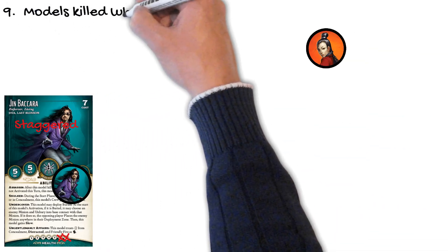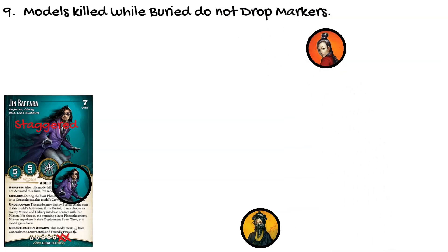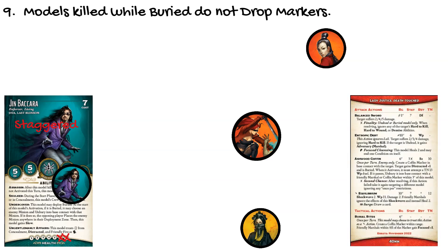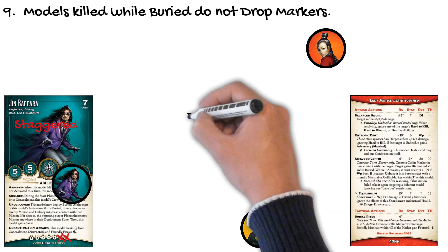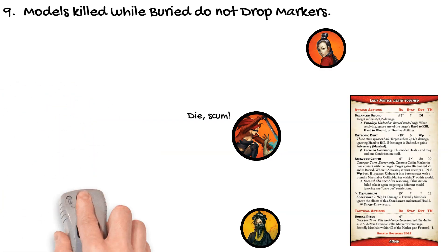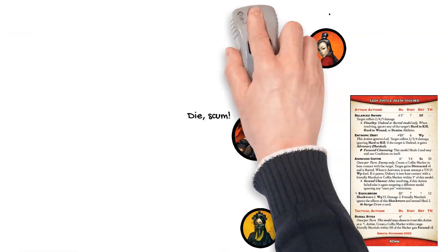Models killed while buried do not drop markers. While Jin is still buried, Death Touched Lady Justice might choose to get rid of him before he can interfere further. When she hacks him with her balanced sword, he does not drop a corpse marker because he's not really on the table. His model and card are now removed from the playing area, but there are no remains of him on the table — just like happened with the Union Steamfitter in the earlier example.